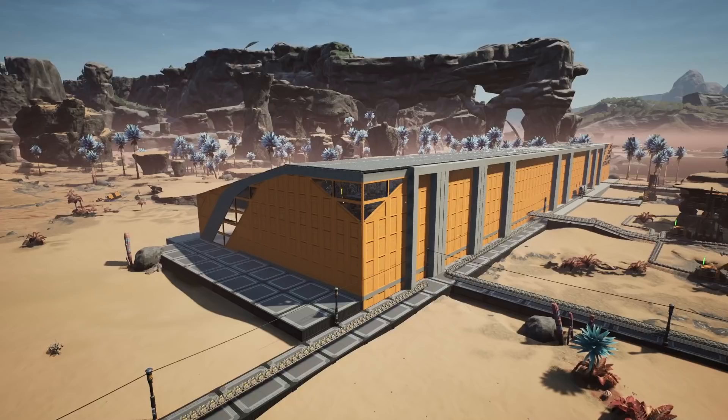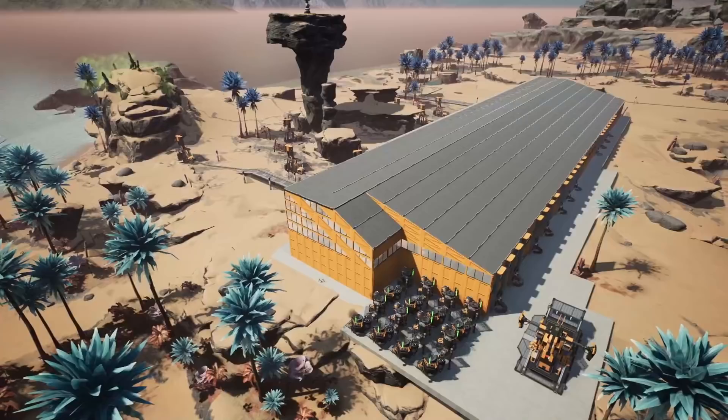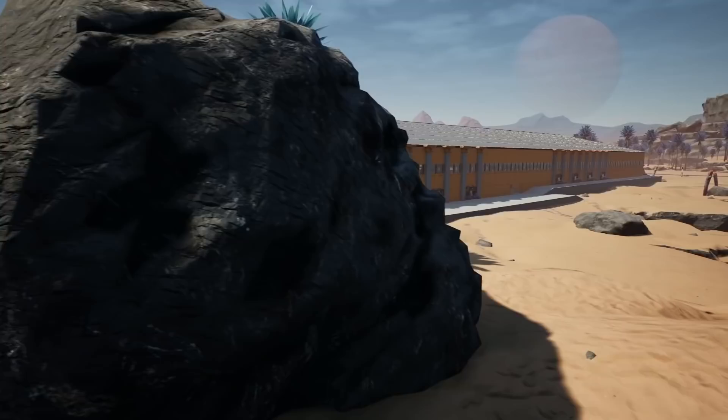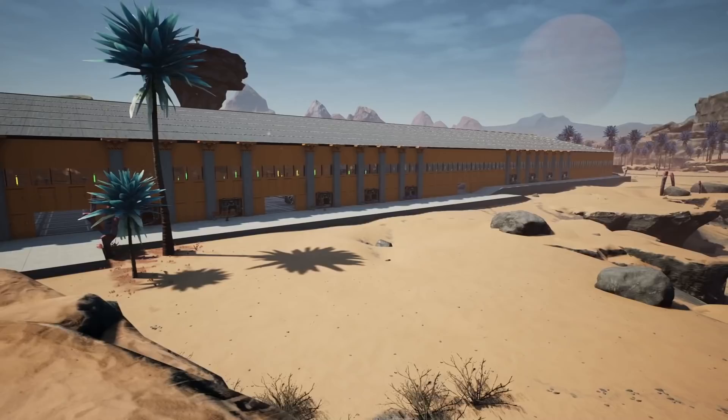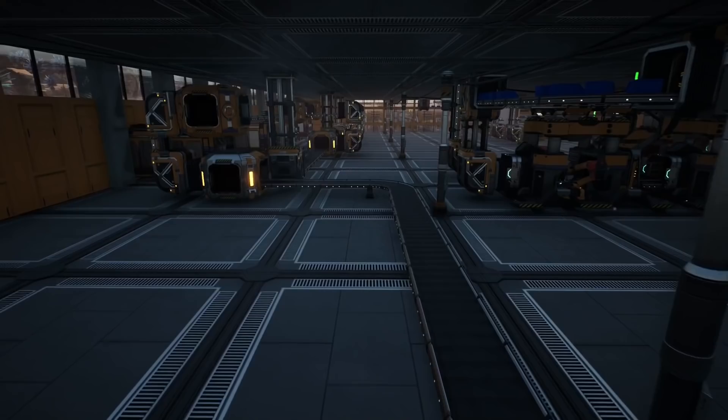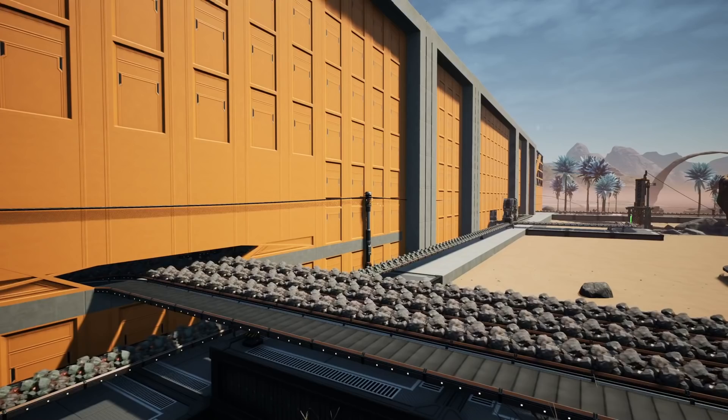And there we are — not too bad. The last thing I want to do is add some more biomass generators on the side to keep us going until we can get those coal power plants up and running. I must admit it's starting to look a bit like a Gigafactory from Tesla, but that's not a bad thing — especially for a starter factory with only about 10 hours of gameplay into it. The idea of this is just to get you started, and that's exactly what this is doing. Before you know it we'll have coal power generators running and you'll be able to build as much as your heart desires.